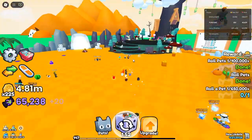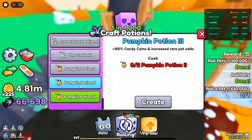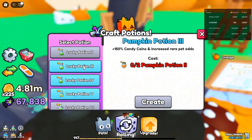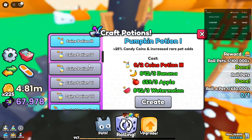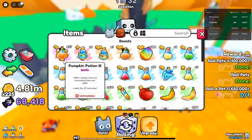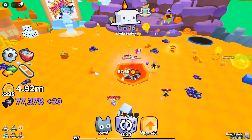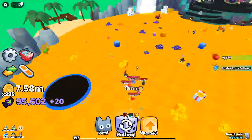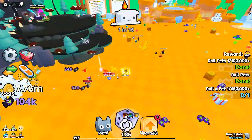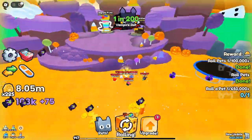The ultimate guide to Petgo's biggest update — what's new and how to maximize your game. Welcome to the most exciting update in Petgo history. The developers have really outdone themselves, delivering an update that not only enhances gameplay but introduces fresh features, boosts, and potions. From 10x luck boosts to ultra-rare Halloween events and exclusive new potions, this guide will cover it all.